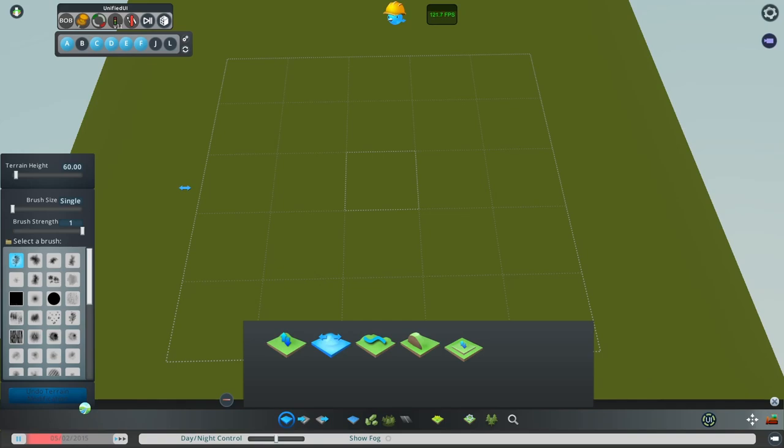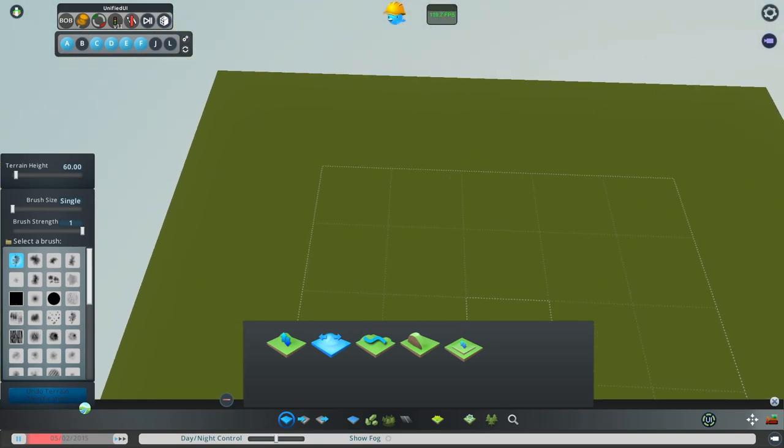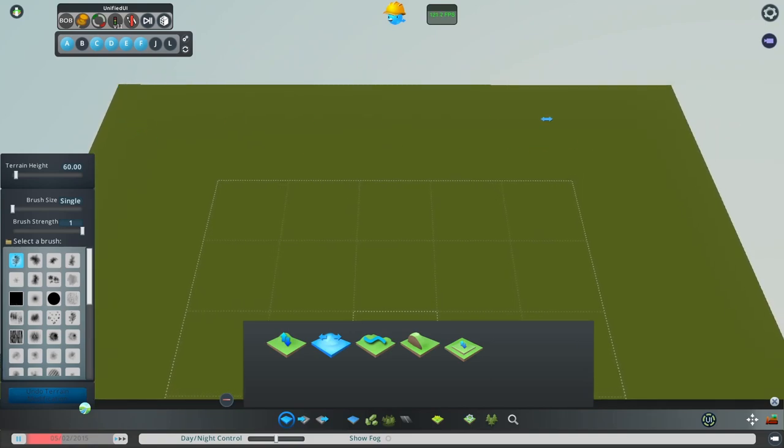I want to draw a river. To do that, I need to get some place for the water to flow. The map itself is about 17,280 meters on a side. What that means is, if I've got a 60-meter high level here and I want to have a 1% slope, I would need to have at the other end 172.8 meters more. So, 60 plus 170 is about 230. Let's go with that.